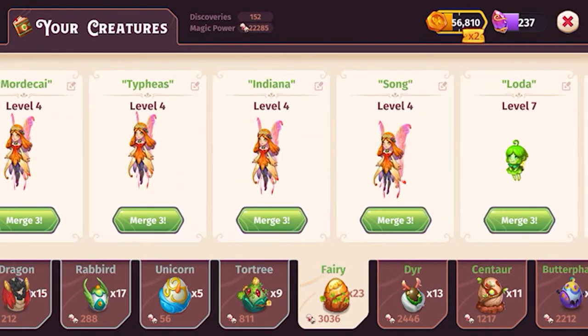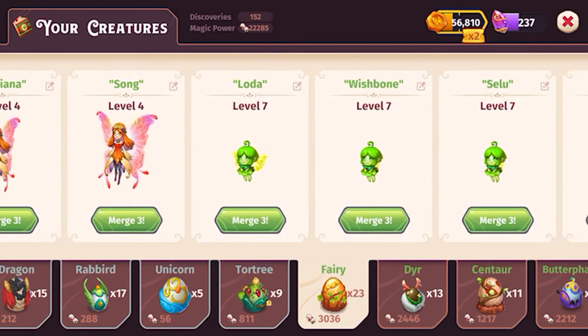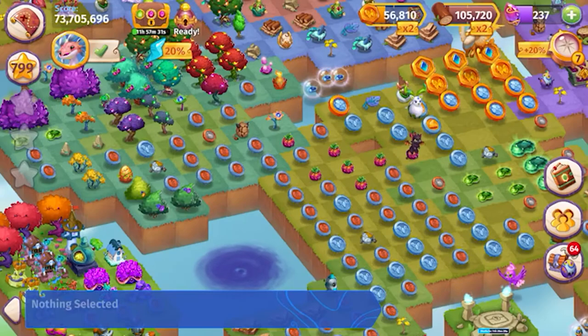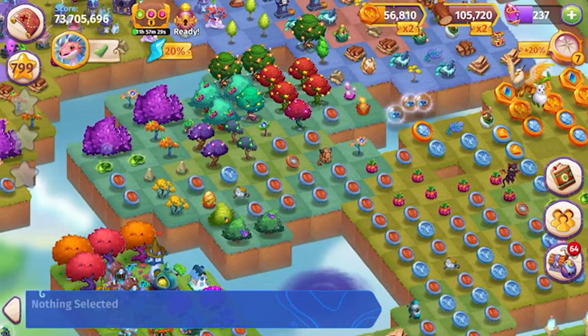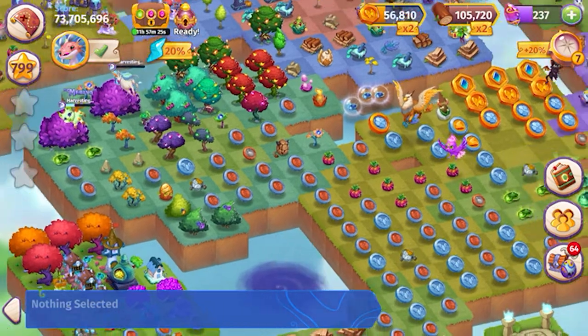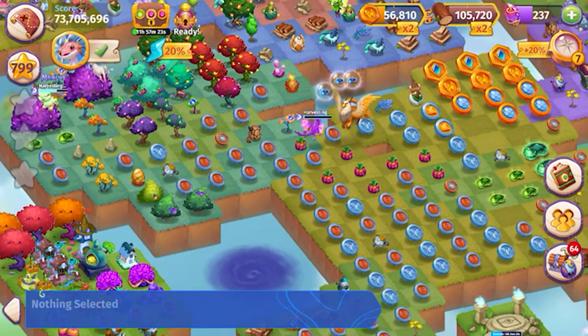I have four of each level — four level 7, four level 8 — and I've been harvesting from these level 10 extraterrestrial fruit trees to get pumpkins and get as many coins as we can.